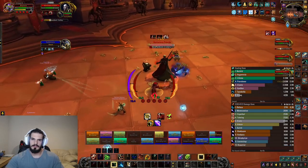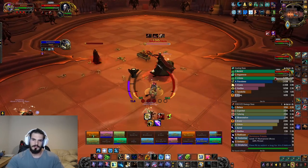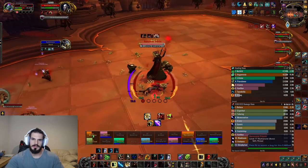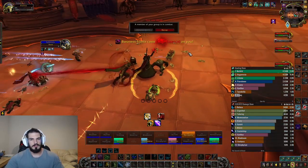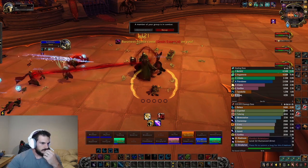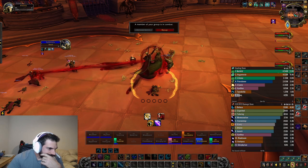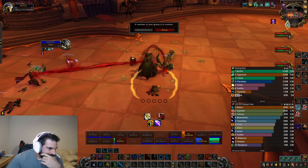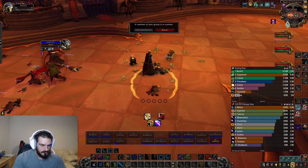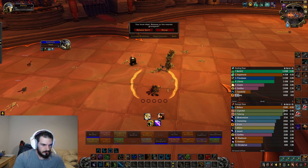There's a mechanic where three targets at once get a debuff and need to jump three times to remove it — if they don't jump at all, they die. When we first tested this, each jump did about 12k damage and you have to do three of them, so that's 36k total. A lot of people in the raid have health around there, so it was insane healing. Midway through our hour, Blizzard ended up nerfing it so the jump damage was minimal, but the healing strain was still crazy.